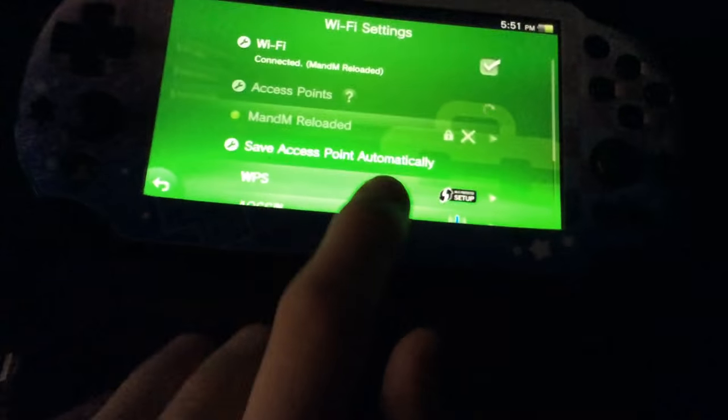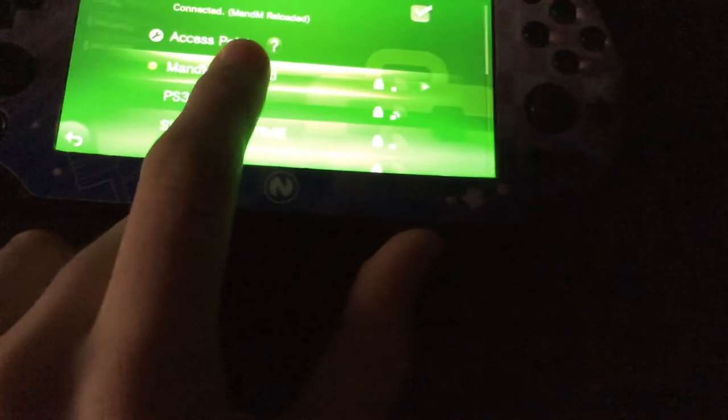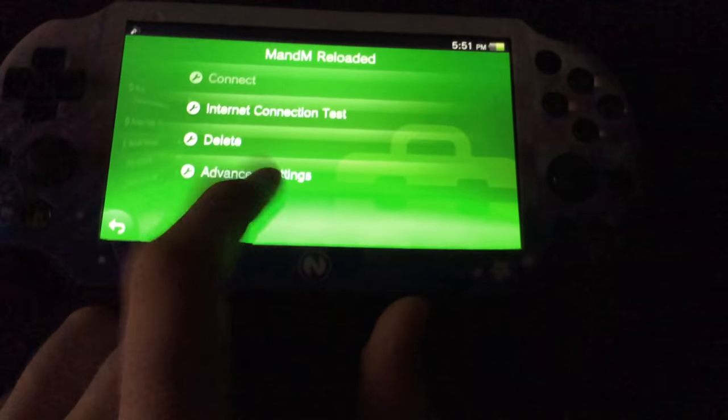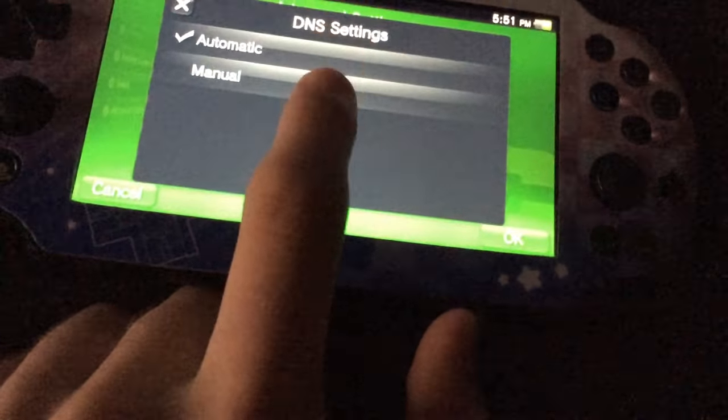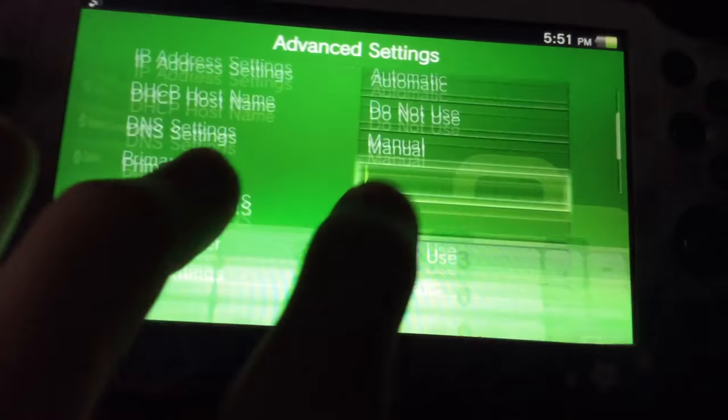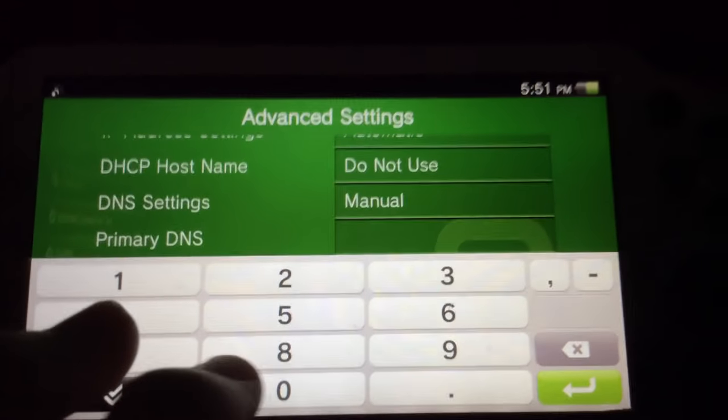The first thing you want to do is head over to your network settings and go to Wi-Fi settings. You'll see your Wi-Fi network — go to advanced settings, then DNS settings right here, and set it to manual. You'll see a primary DNS and secondary DNS.